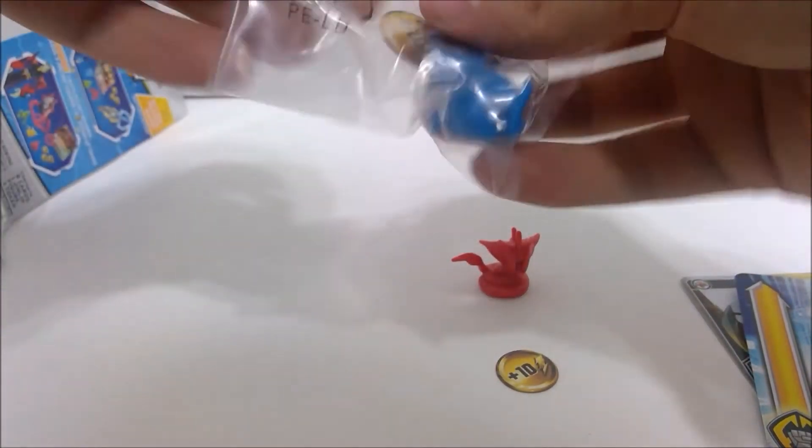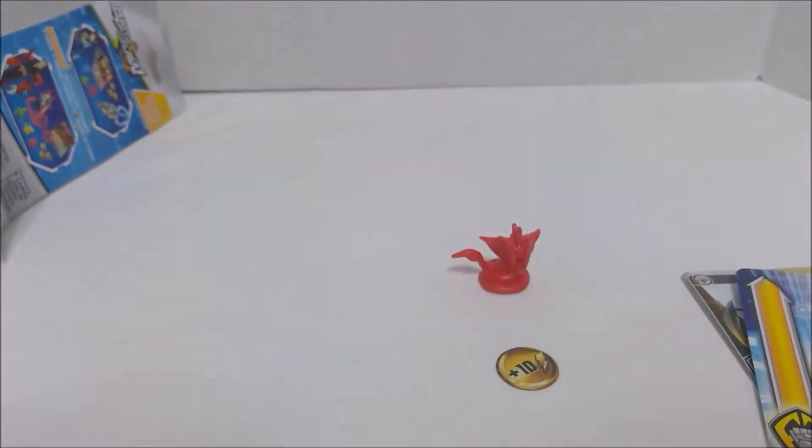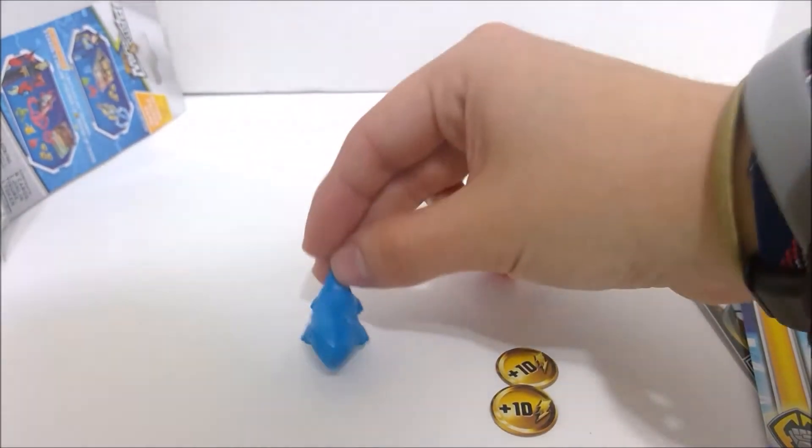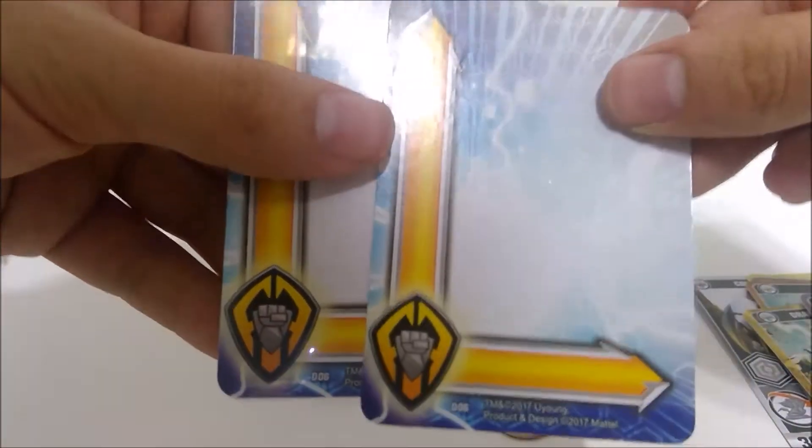Second pack. So we have to get a foil, right? Because at this point, I'm pretty sure they don't exist. It's a Border, so... I'm just going to assume foil cards don't actually exist, and this is one big joke. So we got a Water Dragon. Got a Power Up token. And a Water Dragon — got a couple of those now. And it is the same Border card. Alright, so no foil, apparently. Apparently they just don't exist.